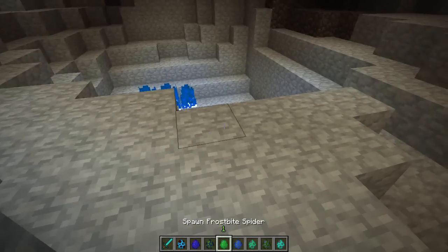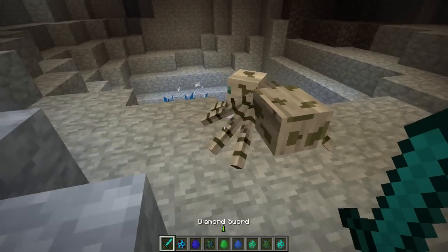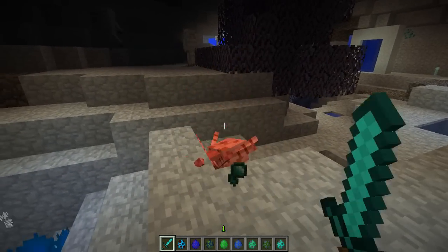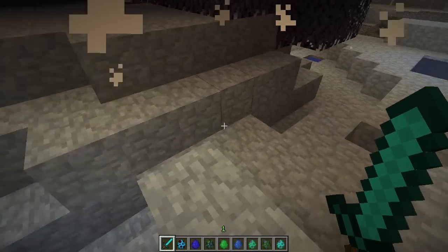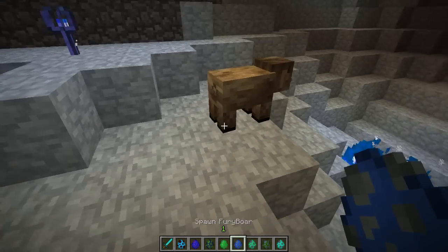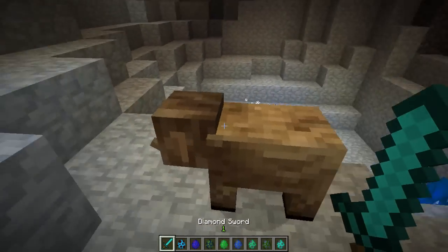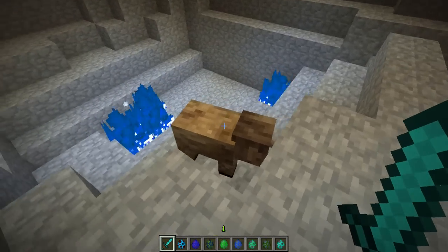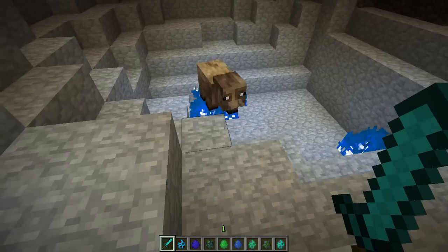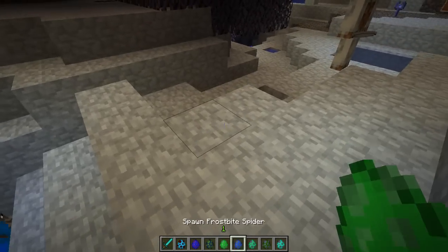We've also got the frostbite spider, which is like a retextured spider — looking really awesome with those nice blue eyes; he drops the appropriate frozen eye. And then we've got the furry boar, which is like the pig of the eternal frost dimension. He's looking cool and nice and derpy as we like him. And that's pretty much it for the frozen boar.